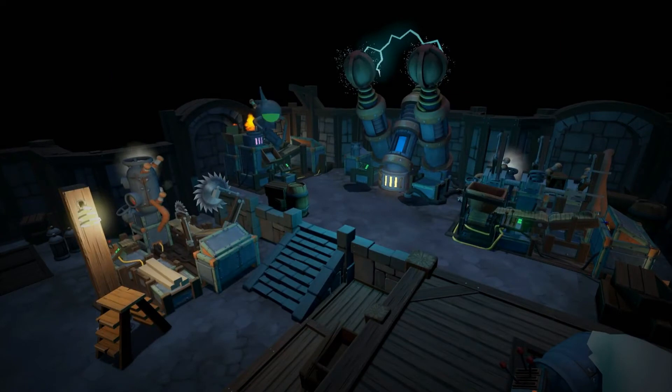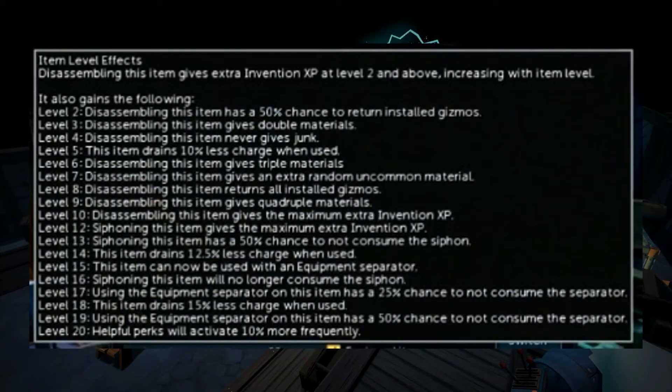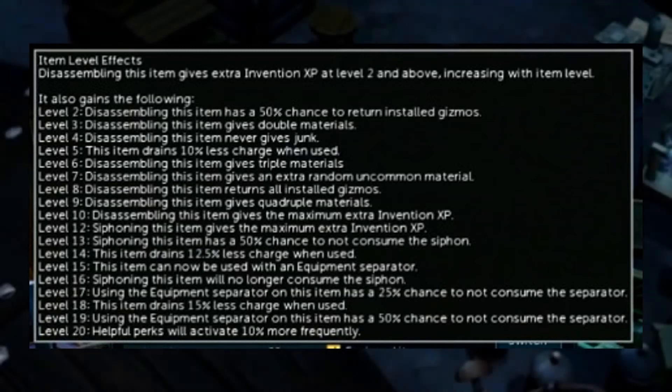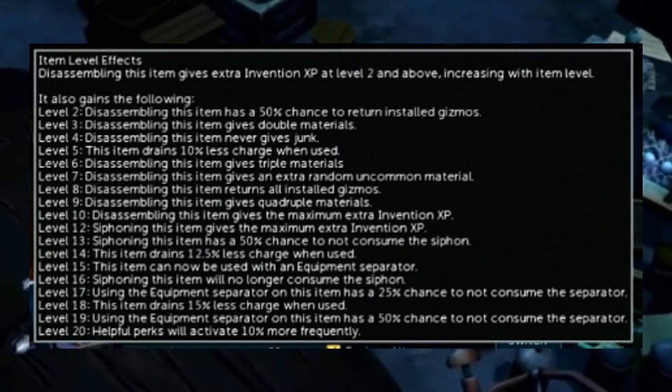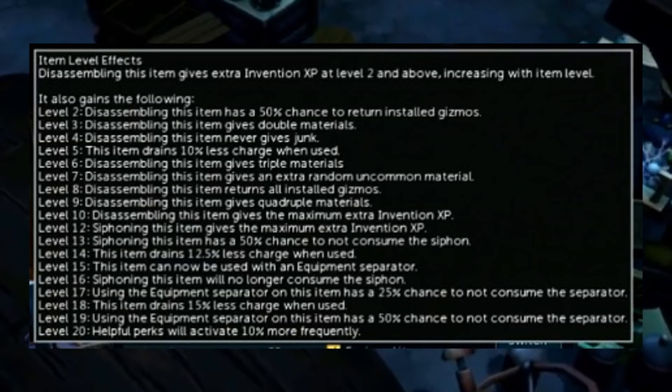Let's go into augmented gear. Leveling up your items past level 12 now has a bunch of new benefits. Level 13: you can siphon the item for a 50% chance to not consume the siphon. Level 14: item drain rate is 12.5% less charges when used. At level 15 you can now use an equipment separator. At 16, siphoning the item will no longer consume the siphon. At 17, using the equipment separator has a 25% chance to not use the separator. At 18, drain rate is reduced by 15%. At 19, equipment separator has a 50% chance to not consume. And level 20: helpful perks will activate 10% more — pretty interesting.